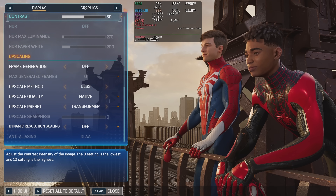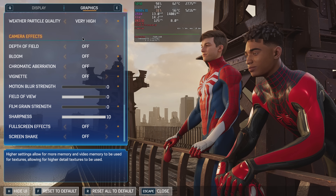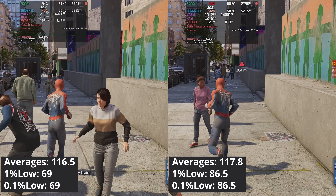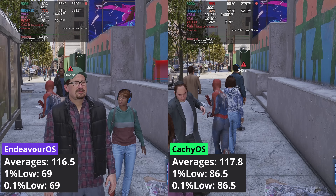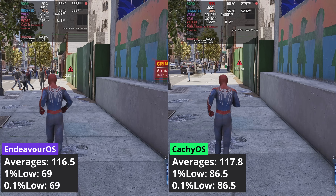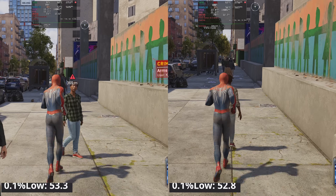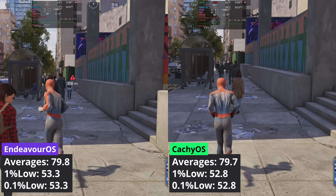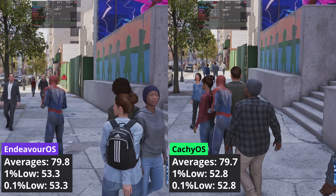Moving to Spider-Man 2 at 1440p without ray tracing, both Linux distributions deliver the same average performance. But CacheOS is more consistent in the 1% low values, with a 25% performance lead over Endeavor OS. This performance lead disappears at 4K, with Endeavor OS technically in the lead, but in reality you couldn't tell them apart.